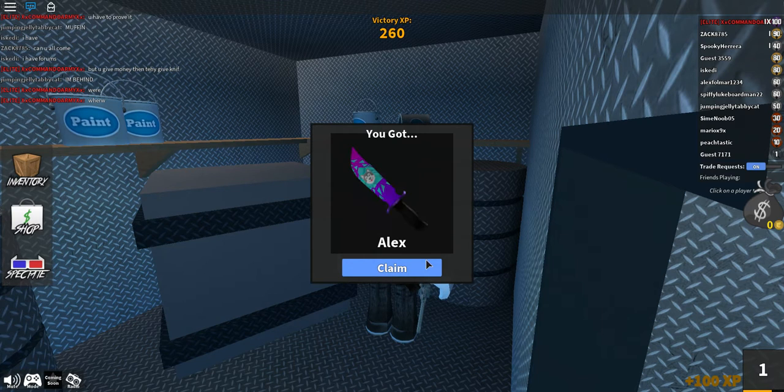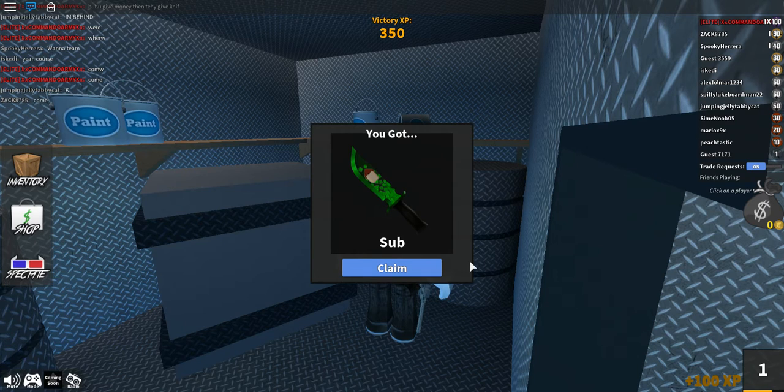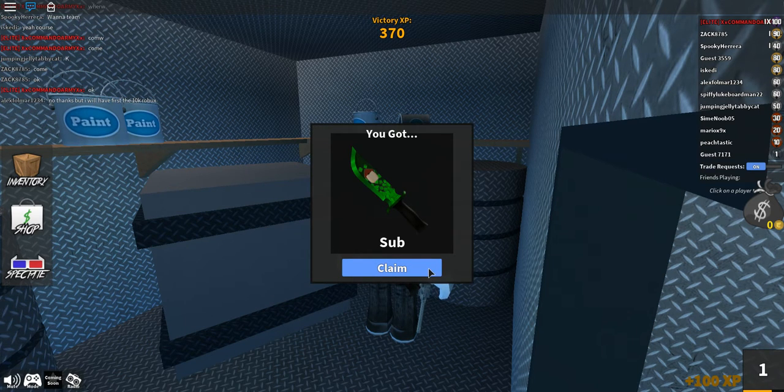And we got the Alex knife. Sub zero — that's how you get his knife. Sub zero, very simple. I'm not sure how to get any more codes to get knives.